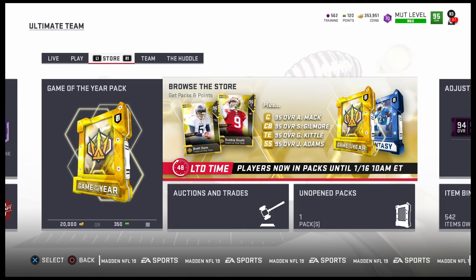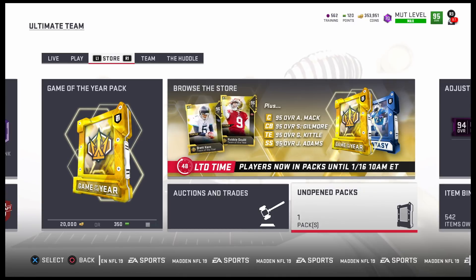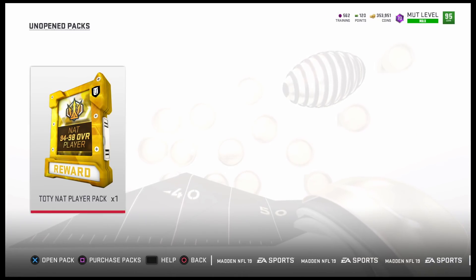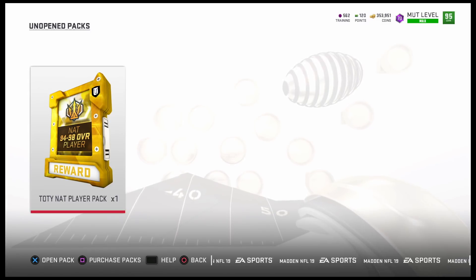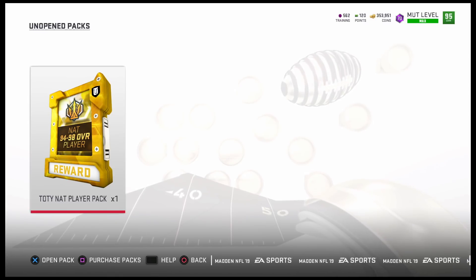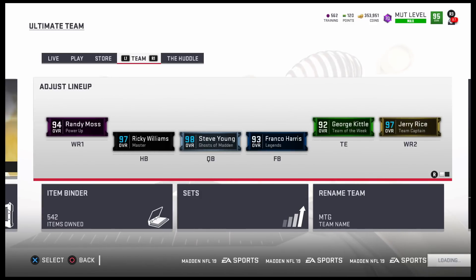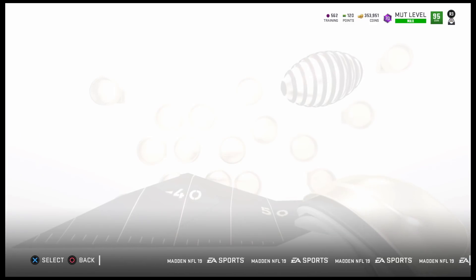Welcome back to another Madden 19 Ultimate Team video. Team of the Year is finally here — we got some nice cards. I finished all the solo challenges and got a Team of the Year NAT player, 94 to 98 overall. I'm pretty sure I'll get a 94 overall player that I can't use and will probably quick sell for training.